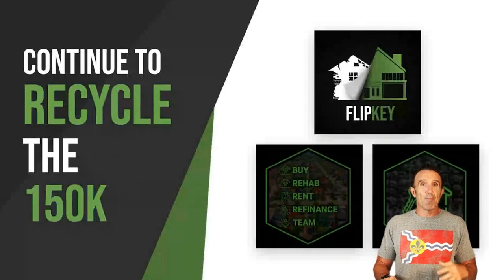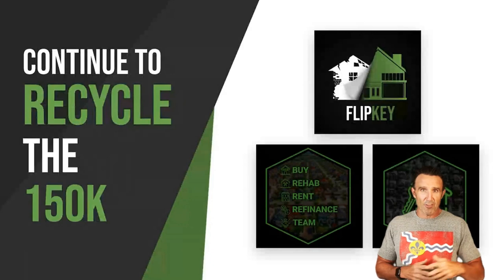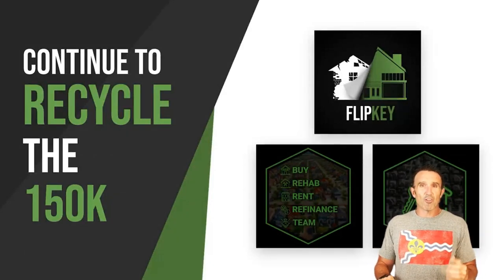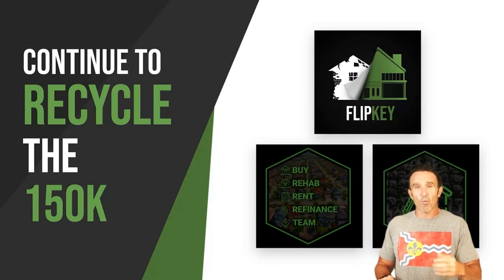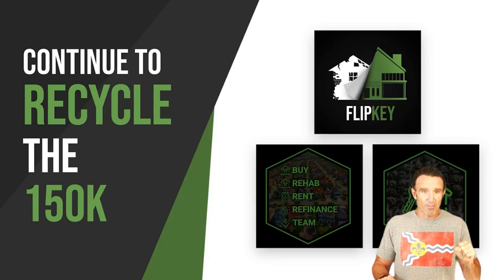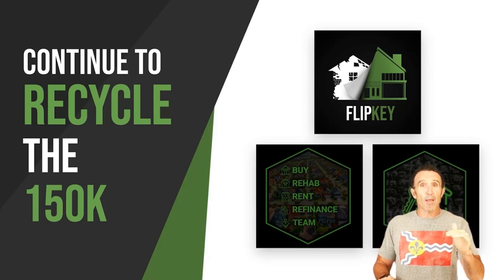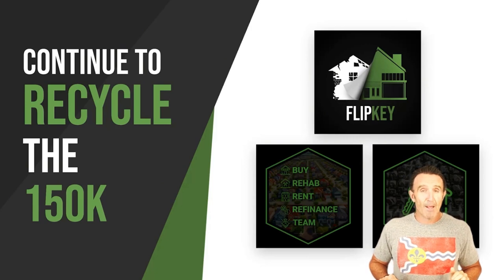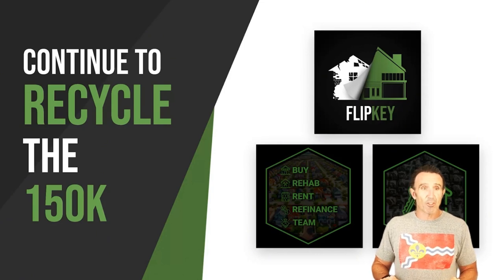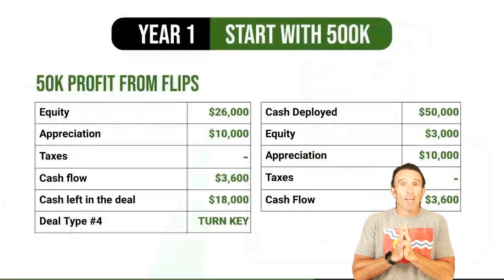I continue to recycle the $150K. What does that mean? If you're flipping $200K houses, you generally need to be all-in at $150K. When you flip a house, you put $150K in, sell it for $180K, and make your $20K–$30K profit, then get your $150K back. With the two flip keys you get your $150K back; with the BRRRR you get most of that $150K back; and with the turnkey you leave $50K in each deal.